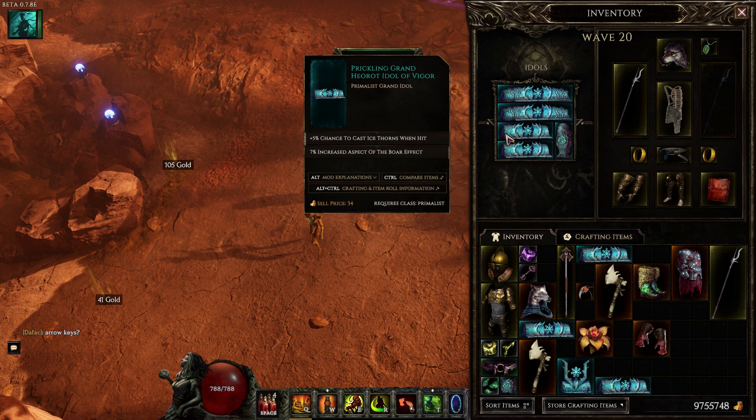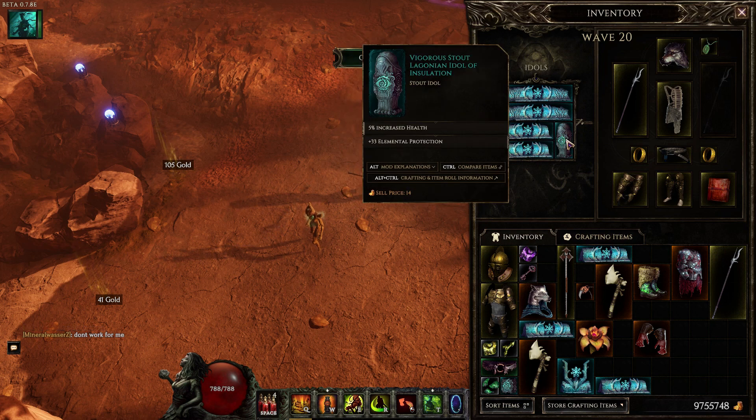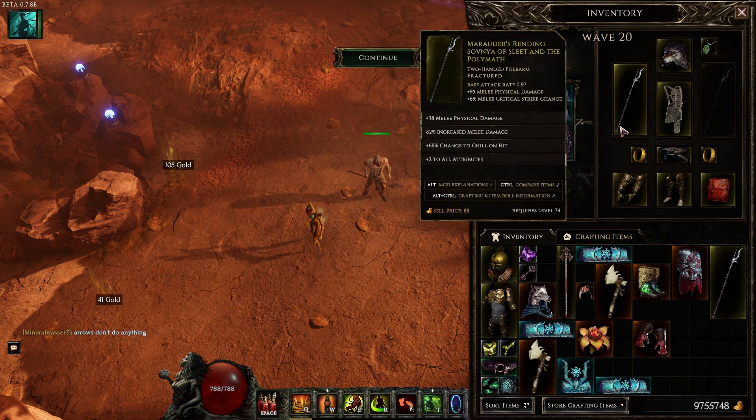For items, we're running 3 types of Idols: Aspect of the Boar Effect increase, a chance to summon Thorn Totem on hits, and increased health with some Elemental Protection 1x2 to fill the leftover area. For the weapon, we want flat Melee Physical Damage increase and percent Melee Damage increase. We also want percent chill on hit so you can chill enemies and do extra damage to them. Always hit them at least once before dropping an Earthquake, especially on bosses — that's how you get that 150% multiplier.